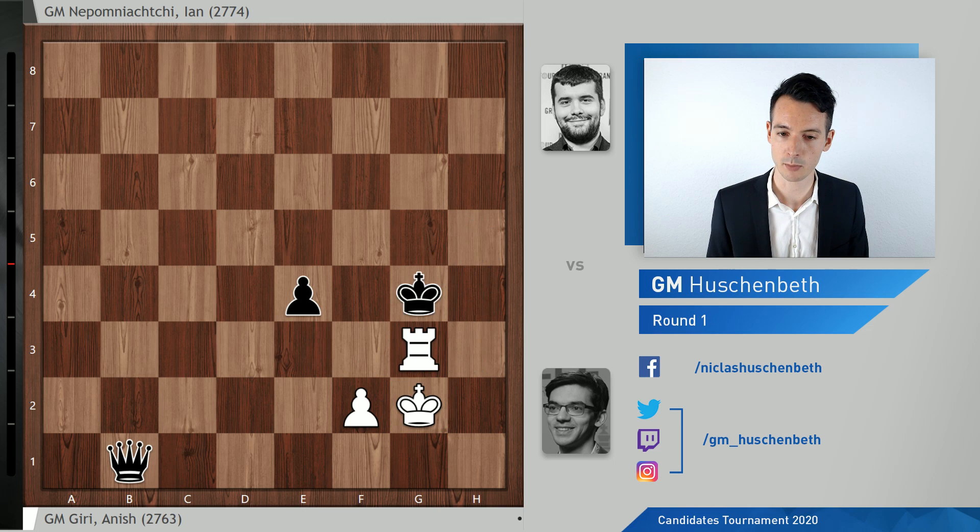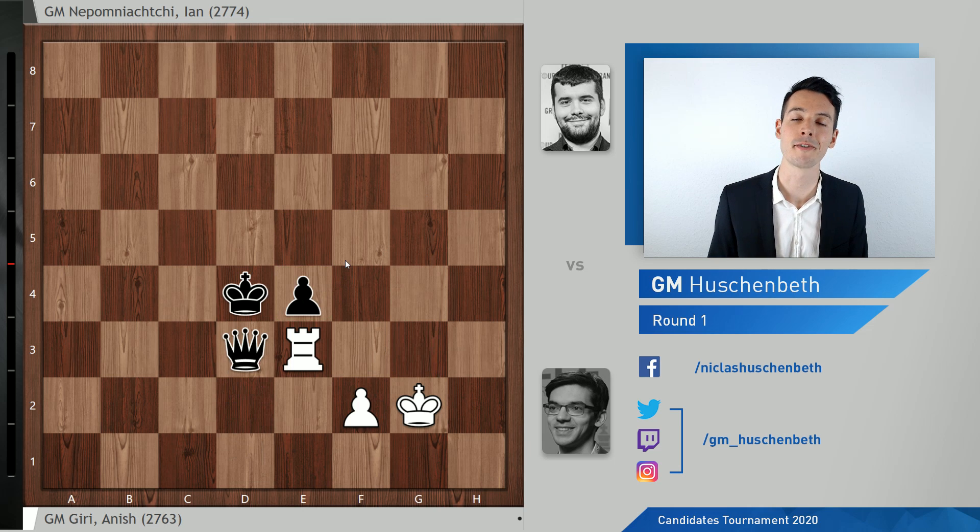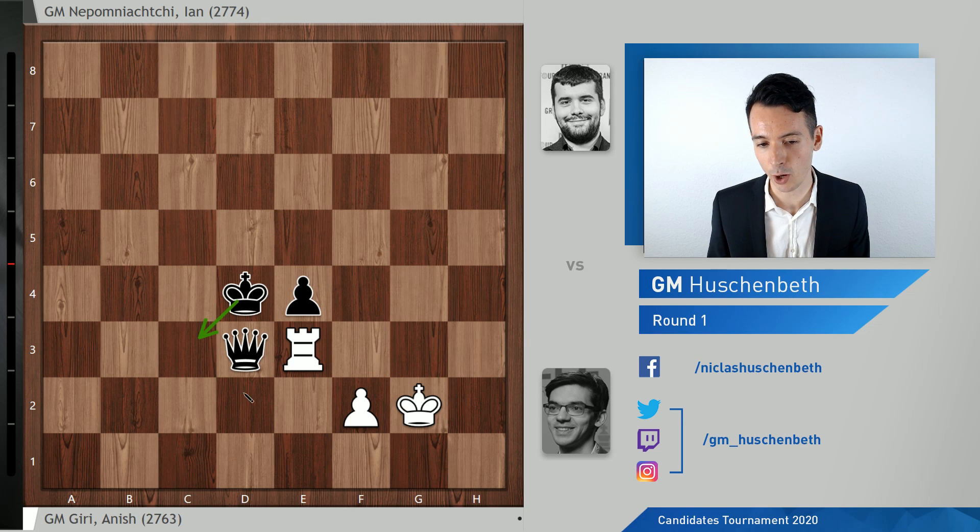The king comes over, runs to d4, and this is why black needs the pawn on e4. Without the pawn it's a draw; with the pawn it's a win, because of the move queen d3, offering the queen and allowing the king to cross the third rank. And Giri resigned. There's nothing for white to do here.